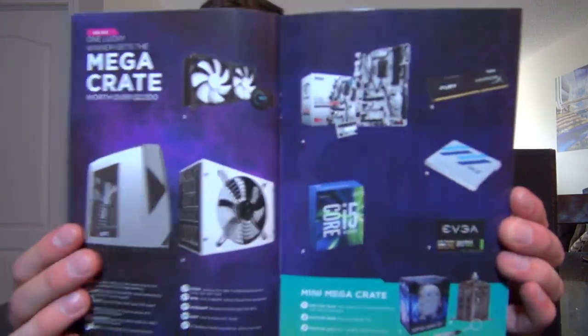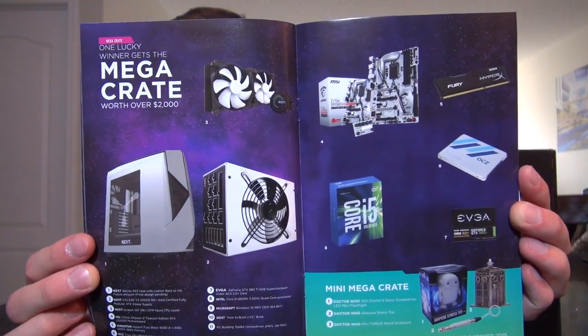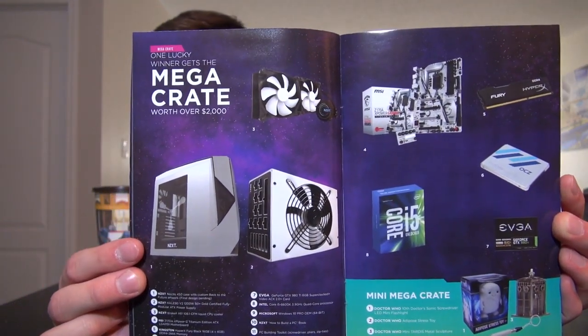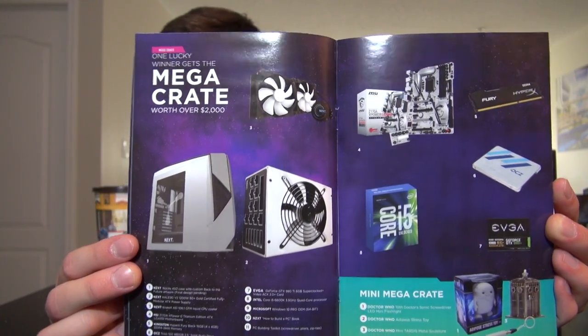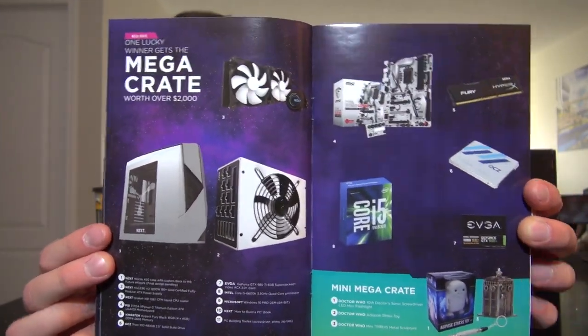And then you get the Mini Mega Crate — I believe there's like 24 of these or something like that. One: Doctor Who 10th Doctor Sonic Screwdriver Flashlight, that's kind of cool. Doctor Who Adipose Stress Toy. And Doctor Who Mini Tardis Metal Sculpture. So I'll give you guys a little look at what we're dealing with here. Obviously the computer is up on your left side, and right down here is your Mini Mega Crate. Fantastic, let's keep going.